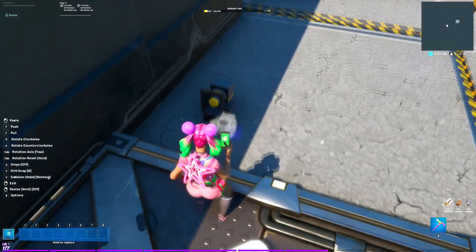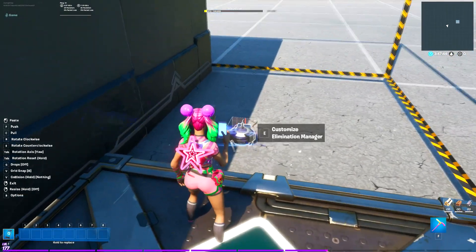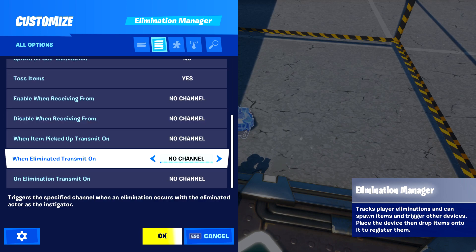Now I take the elimination manager. Make sure it's invisible, and make sure when I'm eliminated it transmits on channel two.